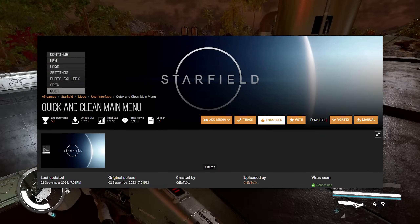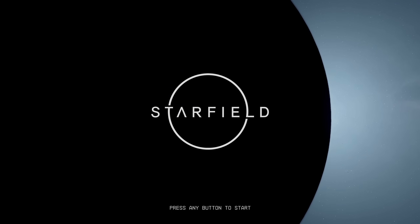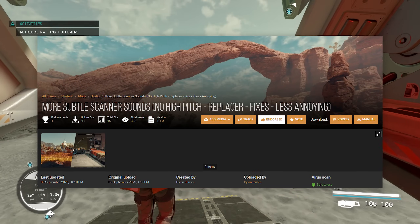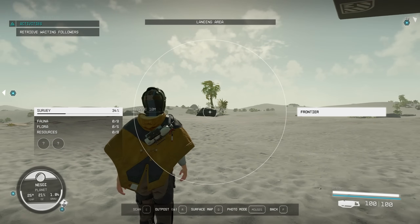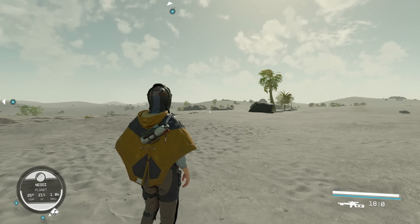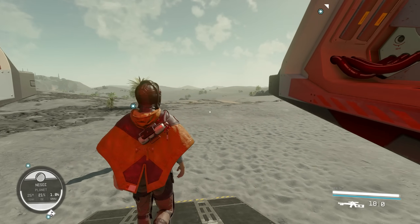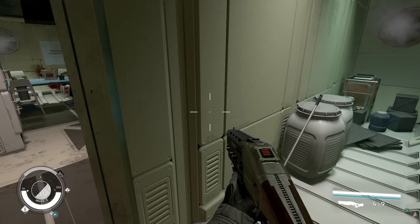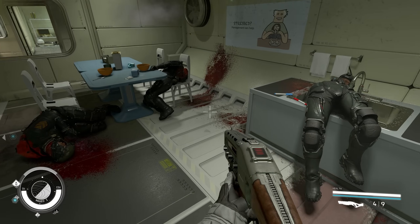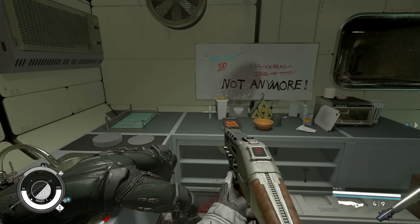Second is the Quick and Clean Main Menu by Create Talks, which gets rid of the Bethesda logo, the welcome window, and the health text, making it look super clean. And lastly I want to highlight the More Subtle Scanner Sounds mod by Dylan James, which replaces some of the scanner sounds with similar ones that are way less high-pitched — something that legitimately hurts my ears. Sometimes when you pull up that scanner it makes a really high-pitched noise. The creator says they're taking their time to replace a lot of the high-pitched sounds in-game, so it's not complete yet, and I'd definitely recommend checking the mod page frequently for updates.